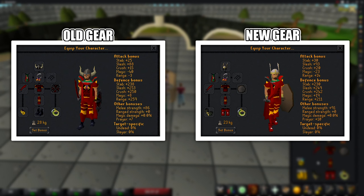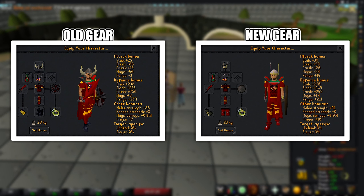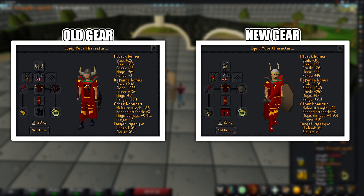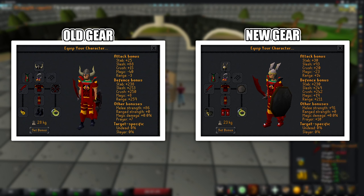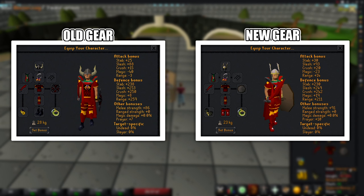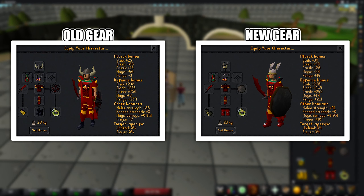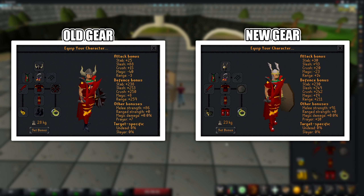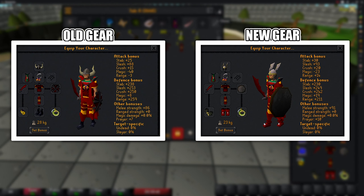I'm going to buy myself some barrows gloves. This is everything we have: the strength cape and the helm of Neitiznot — the berserker helm just looked really weird and clunky when zoomed in, so I switched it out. I also went for an amulet of glory, pretty much everything the same as the previous video other than the mirror shield and the barrows gloves. The money we'll be taking into the next video is 1,453,000 coins, but bear in mind that will probably change because these cockatrice drop some medium clues, so there's no doubt I'll need to buy some stuff for that. Let's jump straight into today's video.